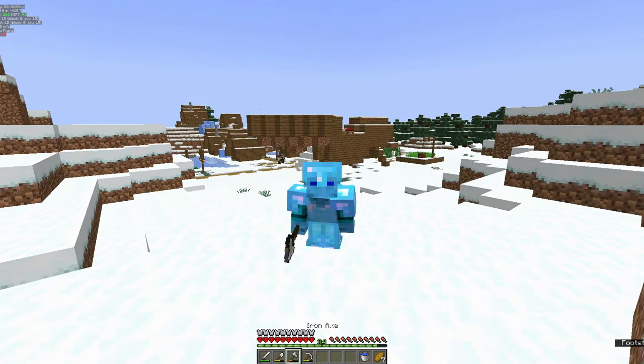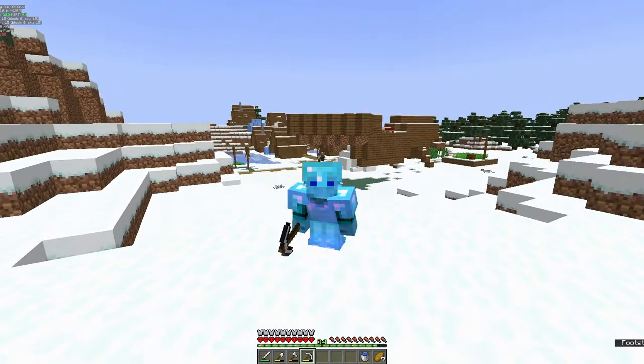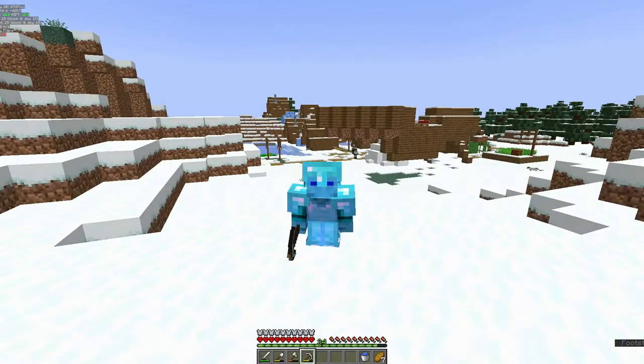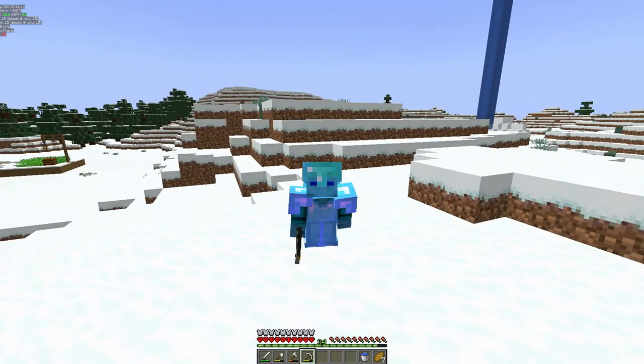We still don't have diamond tools or anything, and our villager situation is a bit bad. So today, what we're gonna do is we're gonna mine first, and then create a villager trading hall.